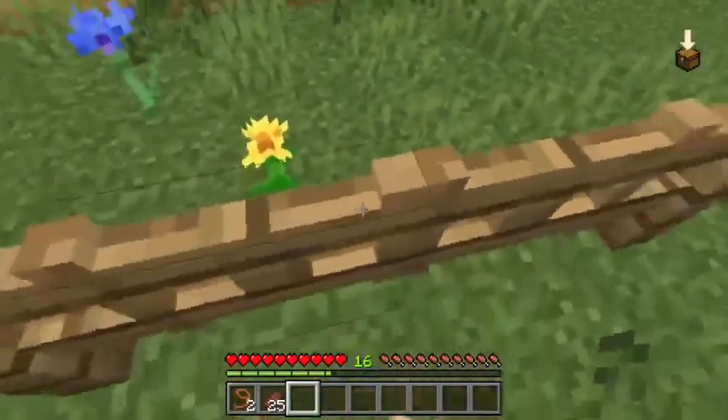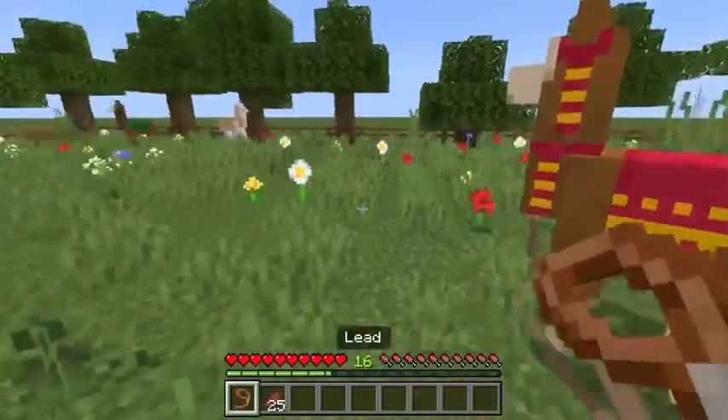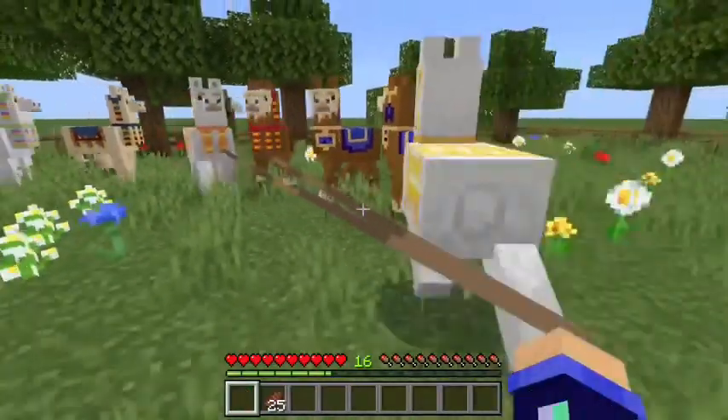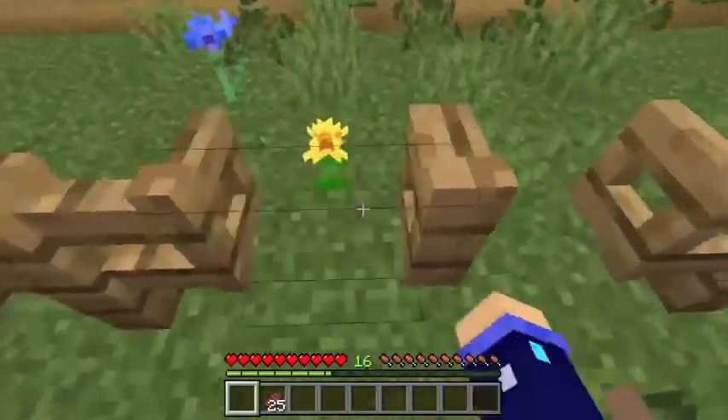What you want to do is go into this newly made llama area and grab two of any color. Remember, if they're on team trader you don't have to do anything to them, but if they're on team llama make sure to take off their carpet so you can tell which one is on which team.